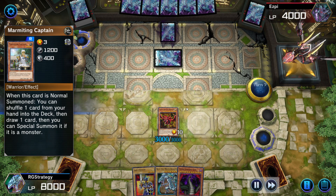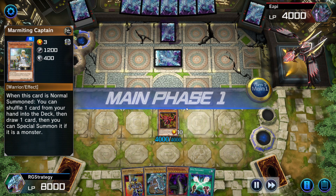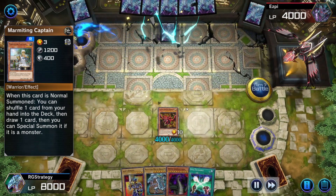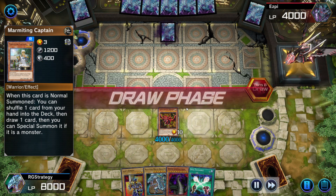Slifer has an ability where if you summon anything in attack mode, it can get about 2000 points, and if it goes below 2000 down to zero, it's automatically destroyed.